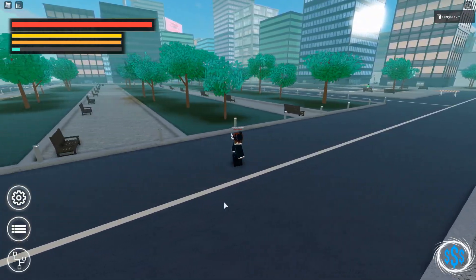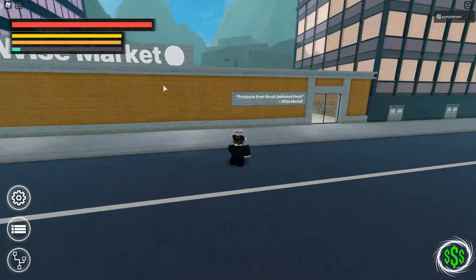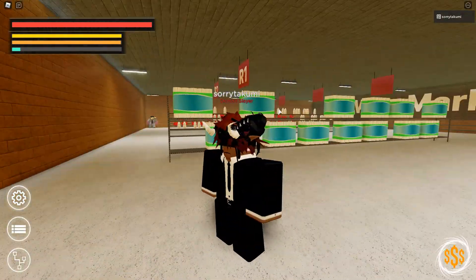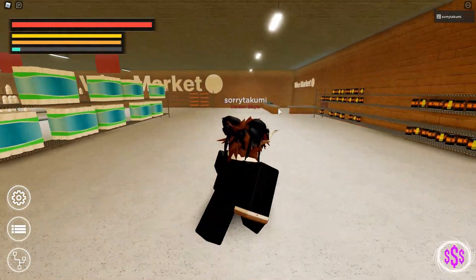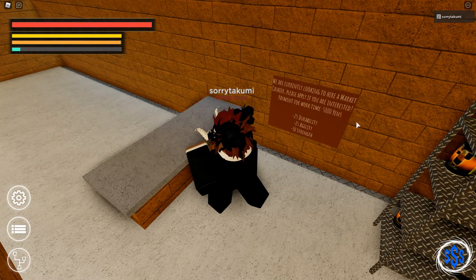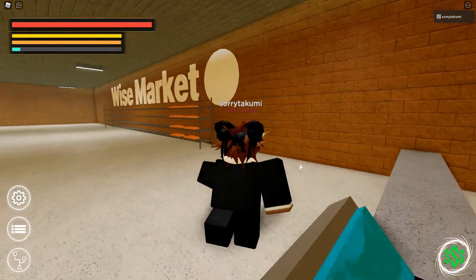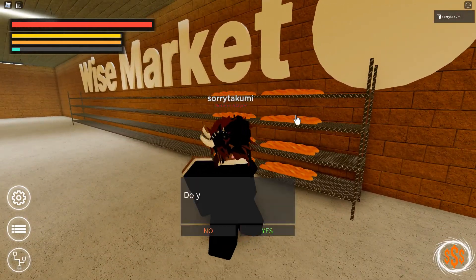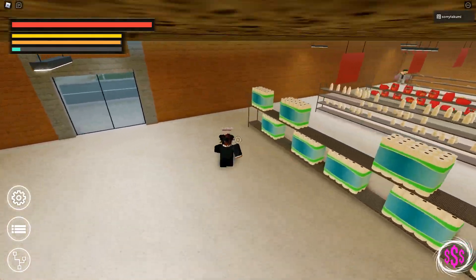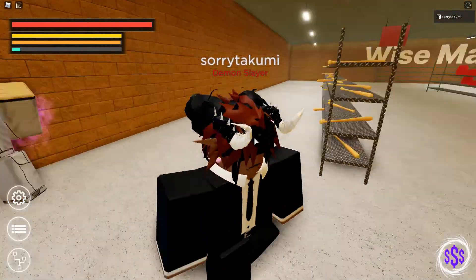You want to make your way from the gym over to the wise market. Over here there's another job and another trainer. I have Muhammad Ali, which is boxing. This second job has pretty low requirements, so you should do it after your first job. You can also buy bread and other stuff in here. There's a trainer here with a little purple aura on him — he looks fire, honestly.